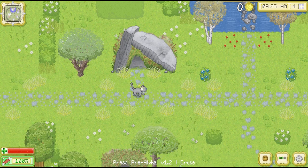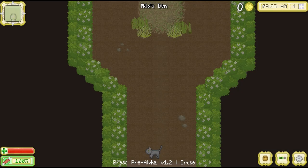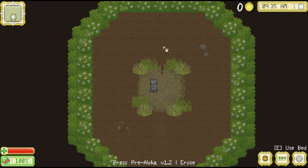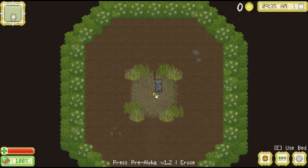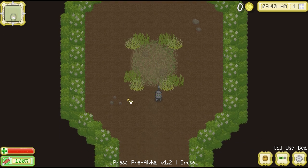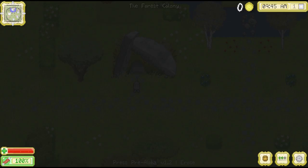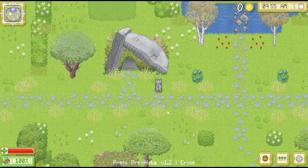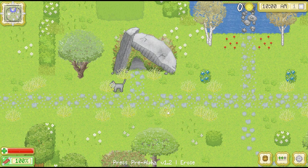Here we are — we've arrived. This is my character, and I'm in Milo's den. This is Milo's little house area, and I wonder if in the future we can decorate it and add different things. If I click on this, I can go to sleep, save the game, or do nothing. So far in this pre-alpha version, we can hunt around, fight foreign cats, and unlock new colors to customize our kitties.